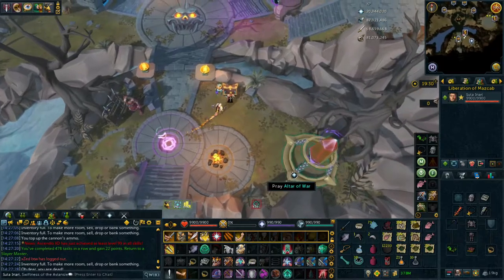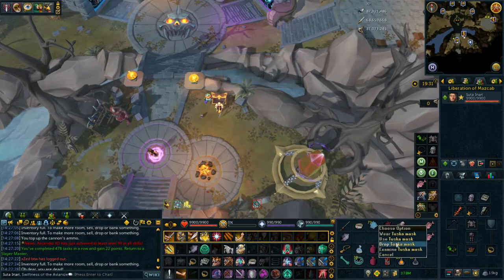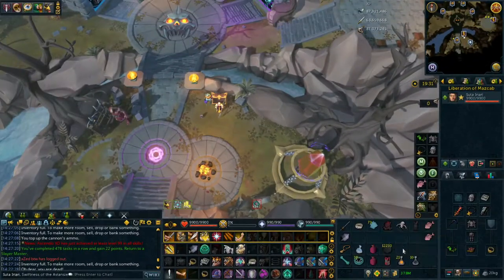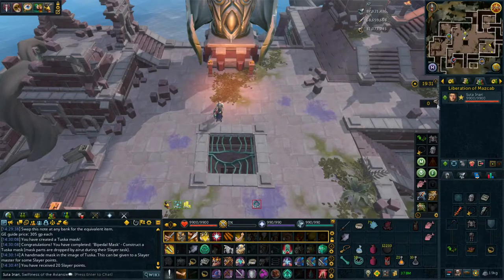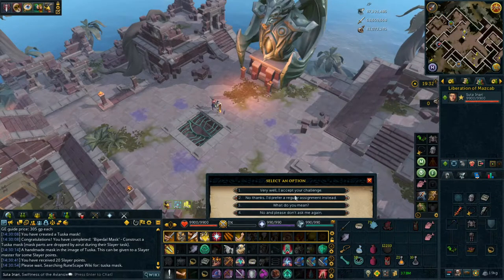I've got each piece of the mask here and hopefully I don't have to do some sort of mini-quest. Nope - Boneyard mask complete! The Tuska mask - oh, you can just give it to him for some slayer points. Let's go see Laniakea, another mask to add to her collection. That gives you 20 slayer points - I guess that's better than nothing.